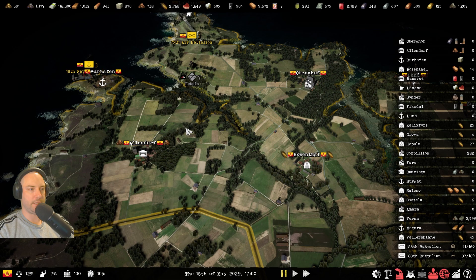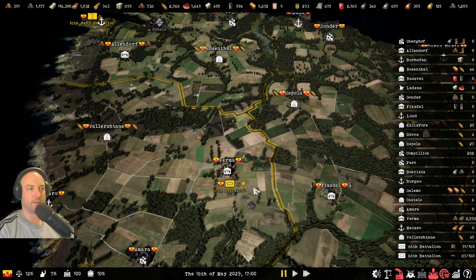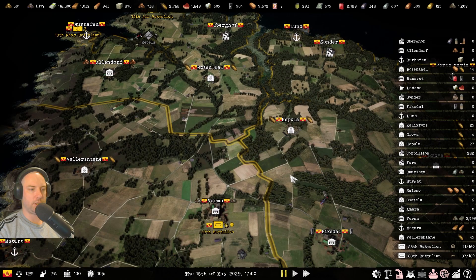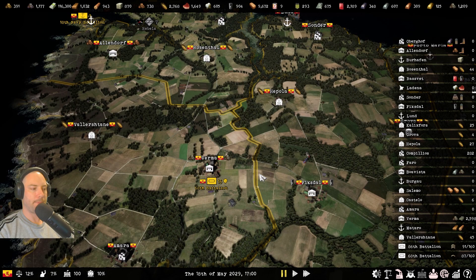Rebels are annoying but easy to deal with and usually not that big — about 7 units is average for a rebel squad. They do sometimes have decent units though. As you can see, these rebels appear to have a LAV or something — you can tell by the sprite and the symbol that they have mechanized units in there. So you don't want to just send infantry at them, because you're probably going to lose. Make sure your rebel-fighting squad can handle mechanized opposition.